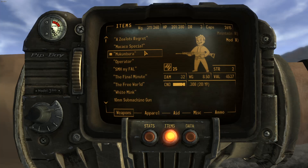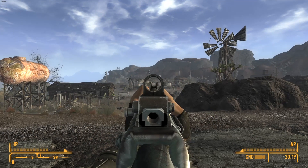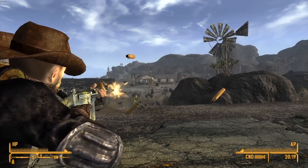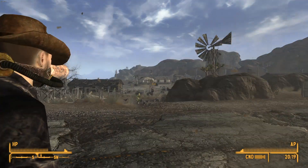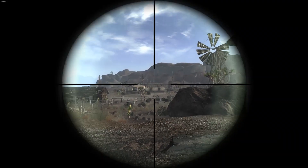The Macumbura is just a painted version of the standard FAL, but the paint job looks very nice. The Operator features a silencer and a very nice scope.